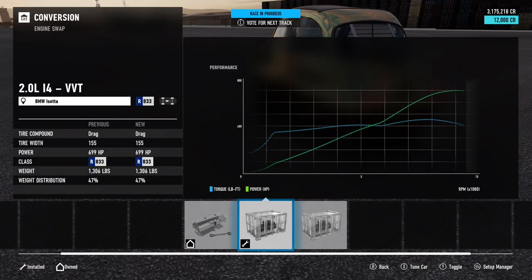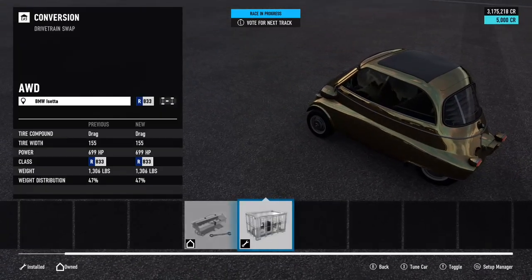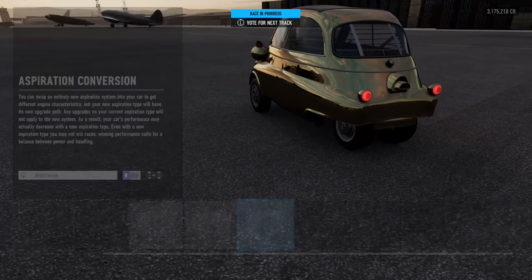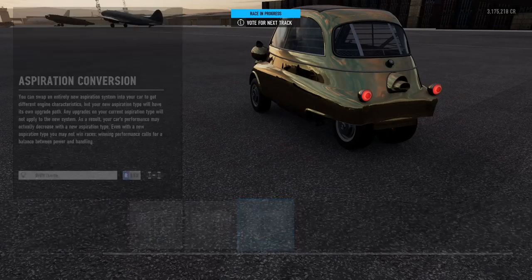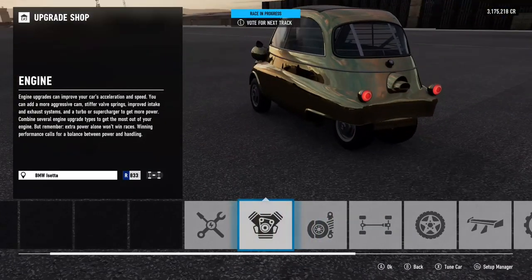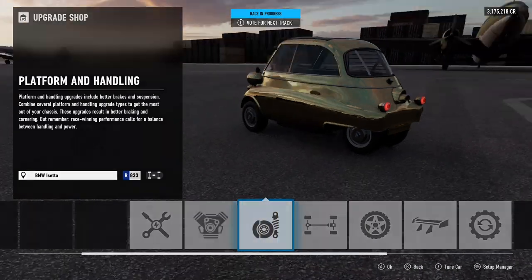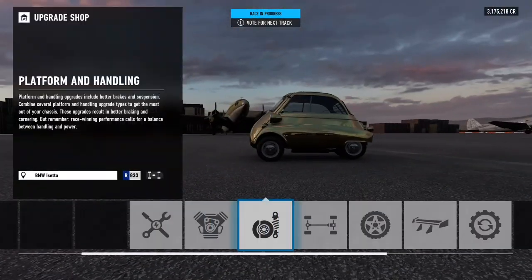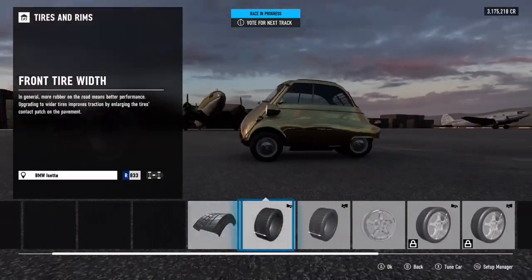You're going to want to swap out the engine, put the 2.0L inline 4 in it, you're going to switch over from rear-wheel drive to all-wheel drive — it's going to be a lot easier to drive — and you're going to want to turbo it. Once you've got that done, you want to max out the engine, put all the mods in it from A to Z, max it all out to race. You can do the springs, the transmission — it doesn't really matter.